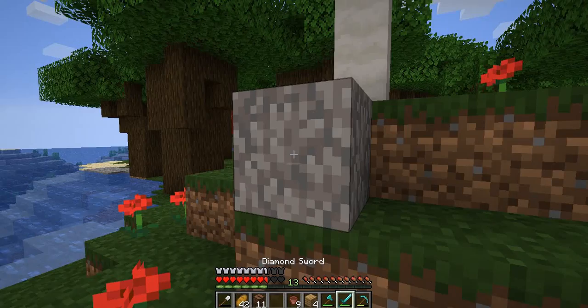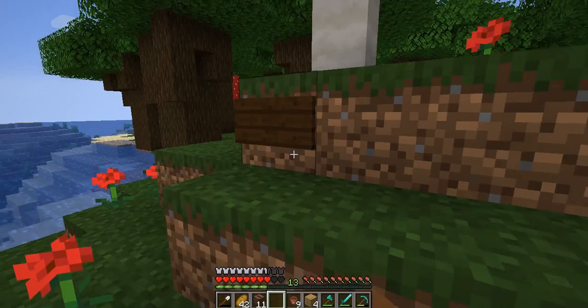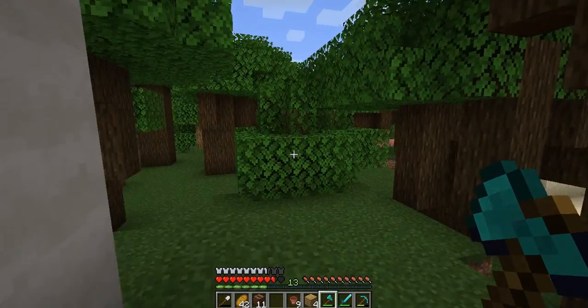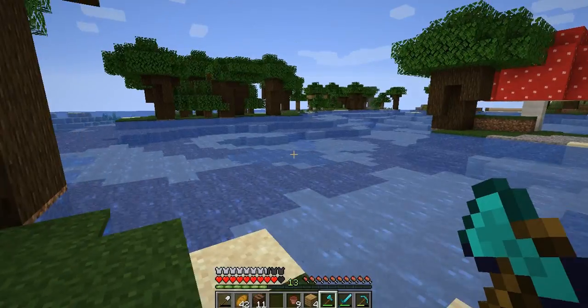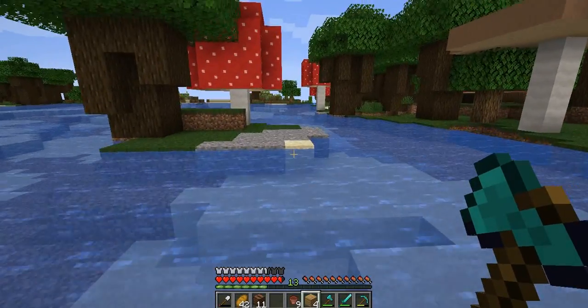What is that? Dead fire coral block, which gives me a dark oak sign, which gives me nothing. Wow, my game view just totally glitched out — that was fun. This is an interesting area but I don't think there's much here.